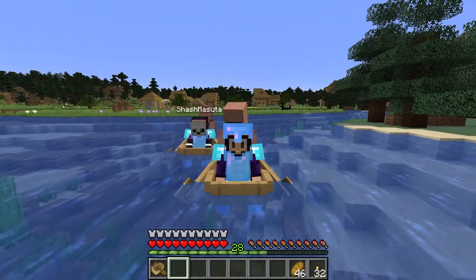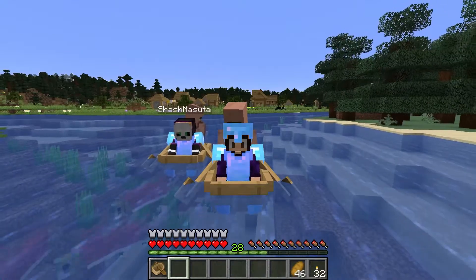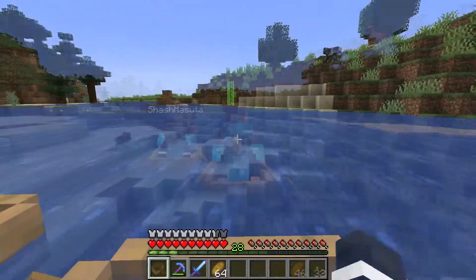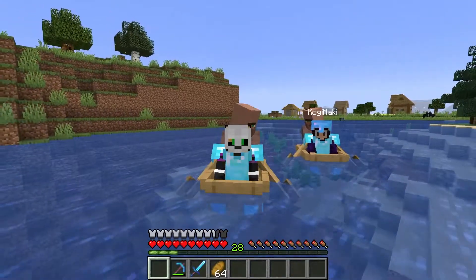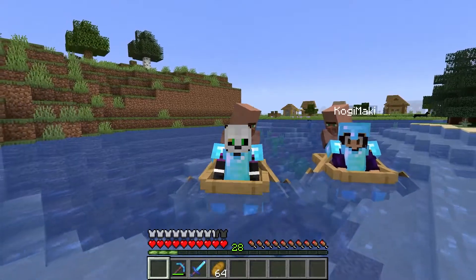We are here collecting a couple villagers because today is an important day. We need to tackle two things we kind of put off until now: villager breeding and trading. We are determined to get Fortune 3 enchants today, getting us a step closer to fighting the Ender Dragon.